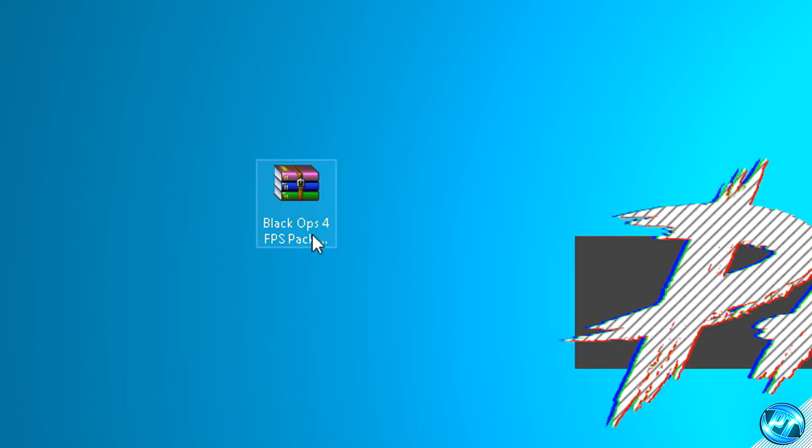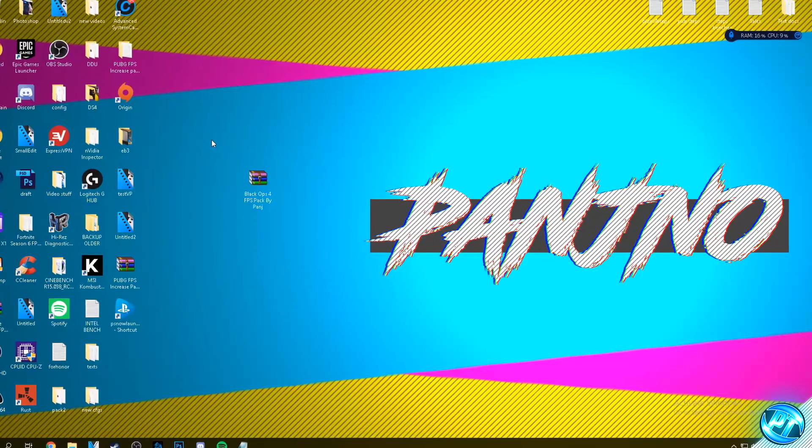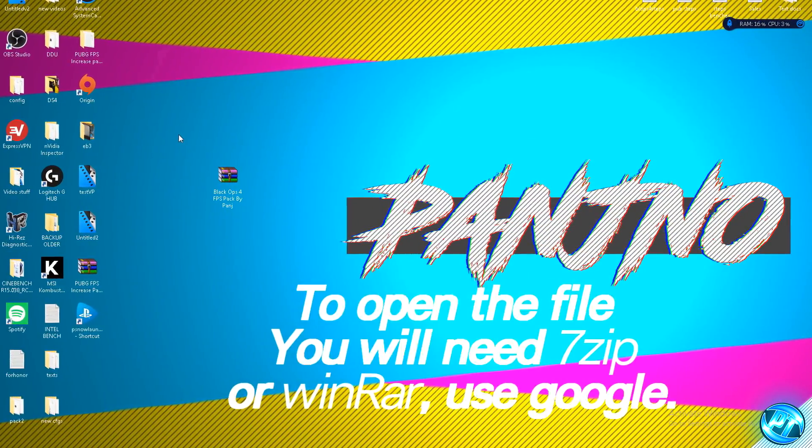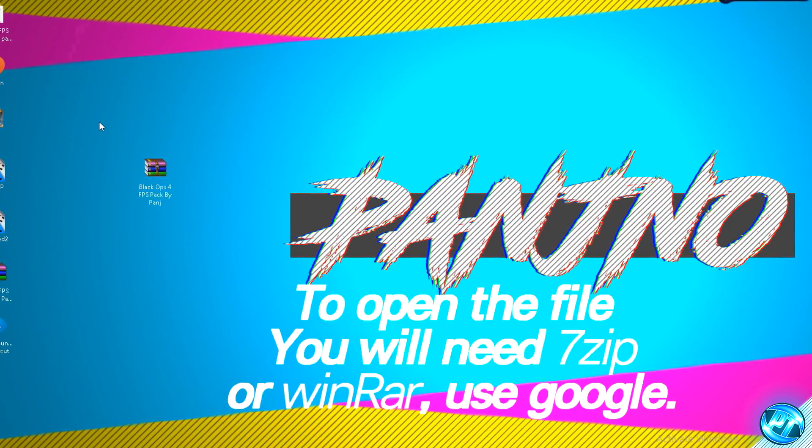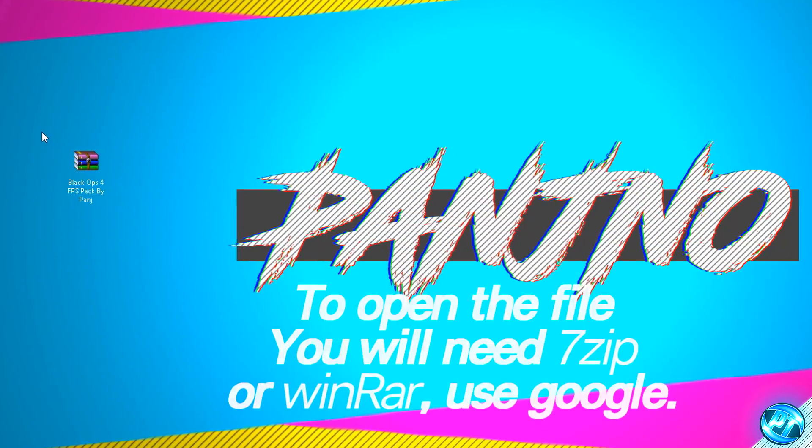Once you've got one of them downloaded, put it onto your desktop and you should be given a file called Black Ops 4 FPS Pack by Panj. To extract this pack you'll need a program called 7-Zip or WinRAR. If you don't have either of those programs installed, simply take yourself over to Google, search one of the programs, install one of them to your PC, come back to this video and we can continue on.